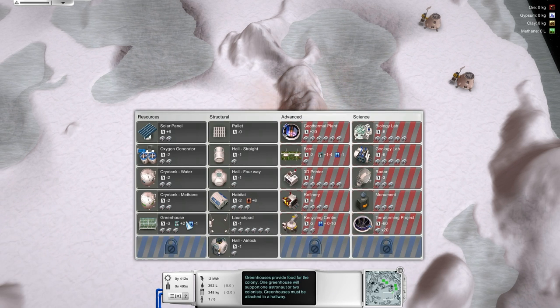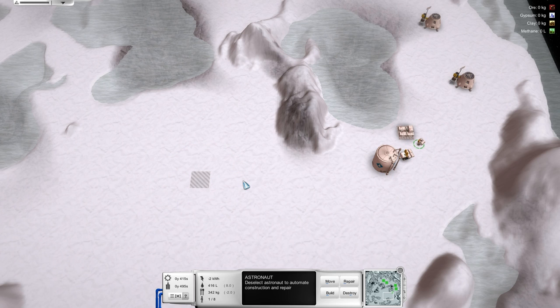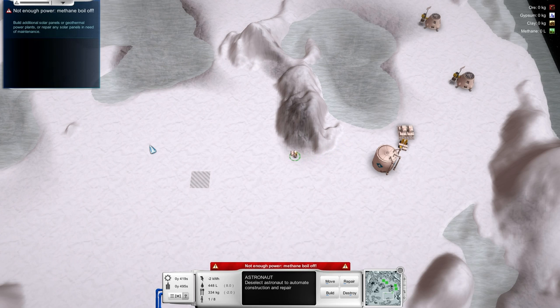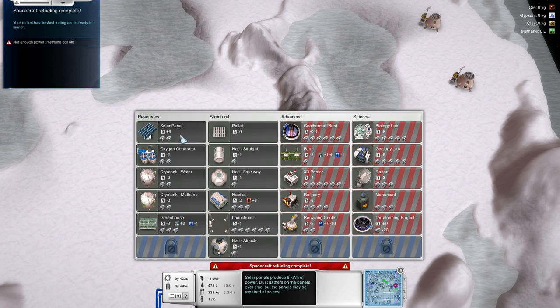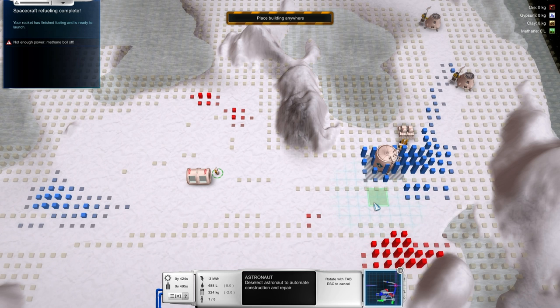I'll build a straight hall first. Putting the pad so far away from where I intend to build the base is a little unfortunate, but it helps in that I'll have room. Not enough power — oh yeah, solar panels! We need solar panels. Quick, build solar panels — we'll put those off to the side as well. Let's see where the resources are so that we don't build solar panels on top of them. Unfortunately, we can only task the astronaut to do one thing at a time.